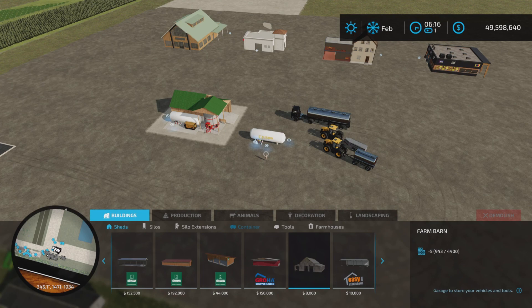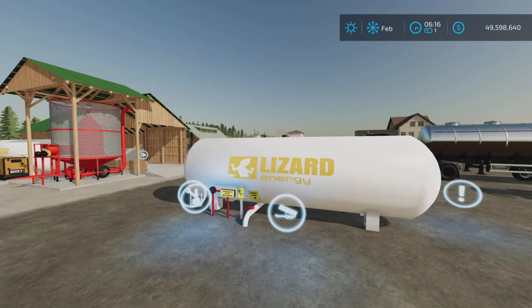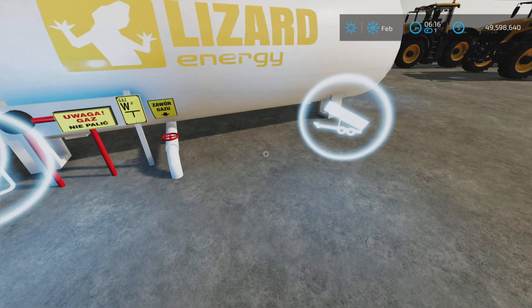The tank is found in Containers — there it is, six thousand dollars for 10,000 liters. Now this is a propane tank, not a fuel tank.